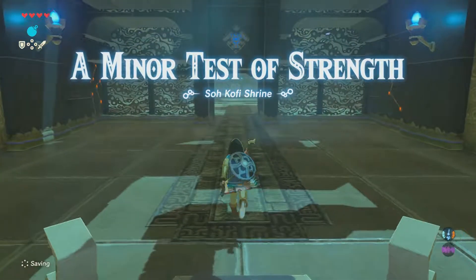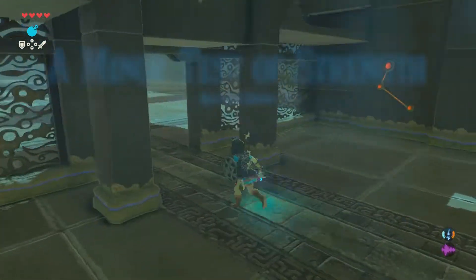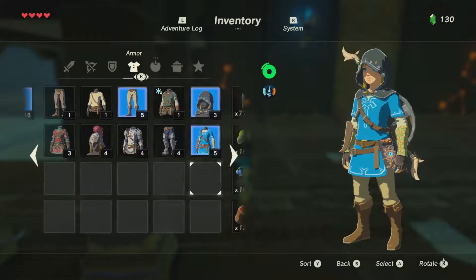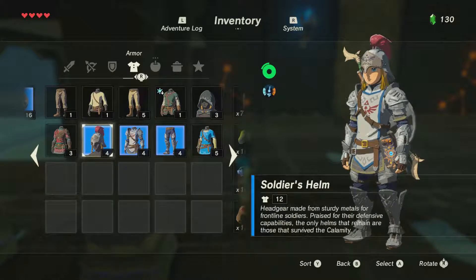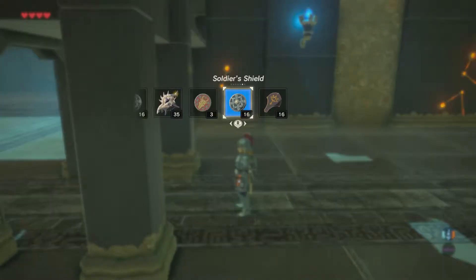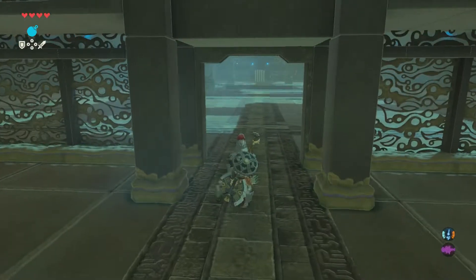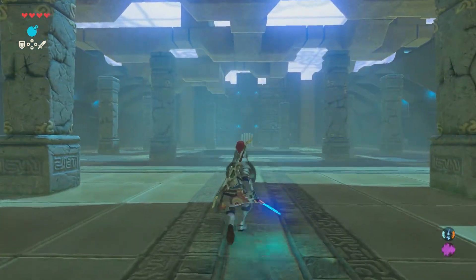These people are great. Let's go here first though — a minor test of strength. Kofi's Shrine. I'm going to put on my battle armor and equip the soldier's shield and the guardian sword. Here we go.